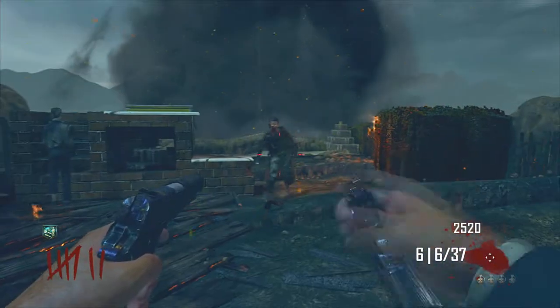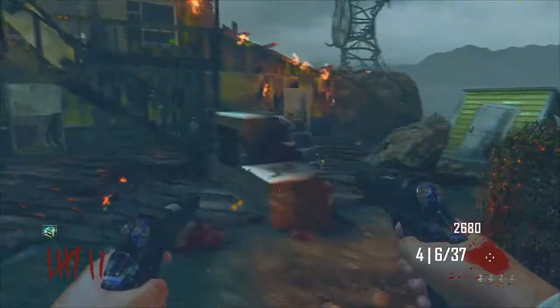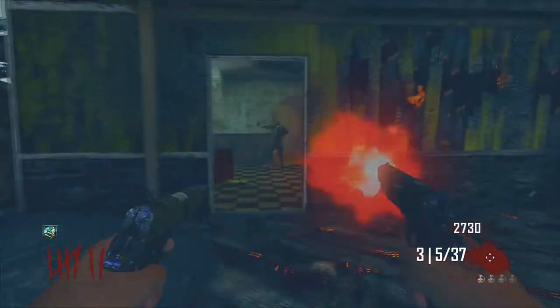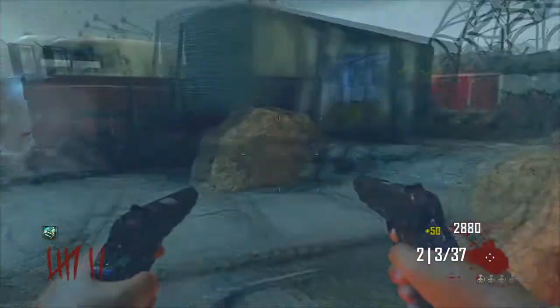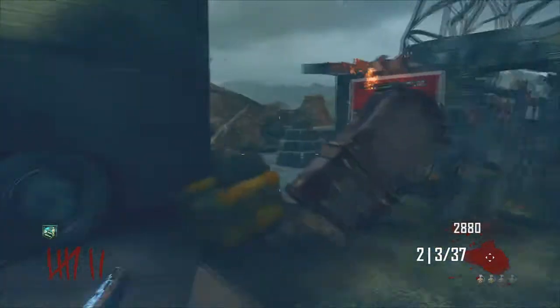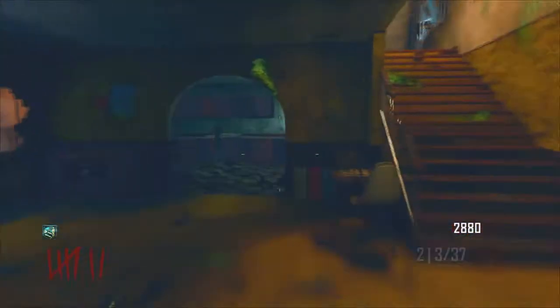I'd recommend Mustang and Sally between rounds 7 and 17. You can keep these guns just in case you want to get some crawlers, but if you want to make it to high rounds, this is not the weapon to use. There's going to come a situation where hordes of zombies surround you and charge you. When you shoot, you're going to lower your shields if you're using Juggernog, and once that happens you'll go down. I do not recommend this for high rounds.